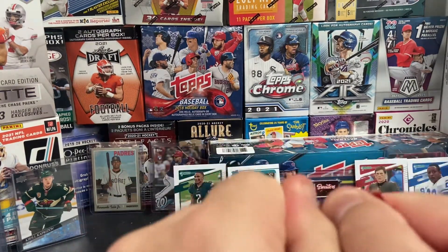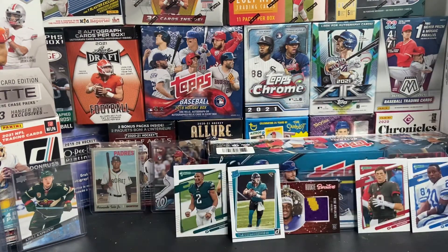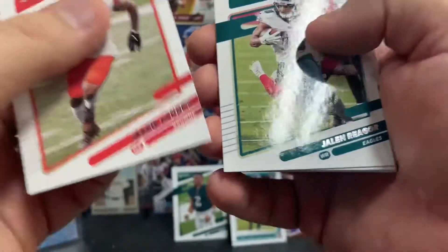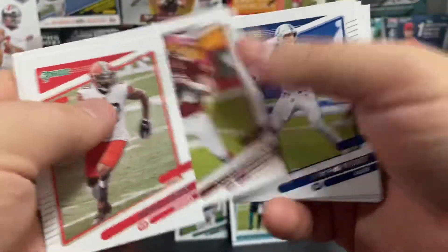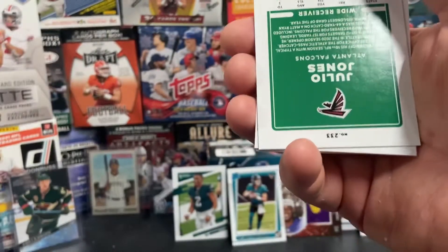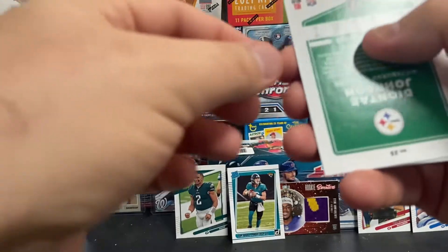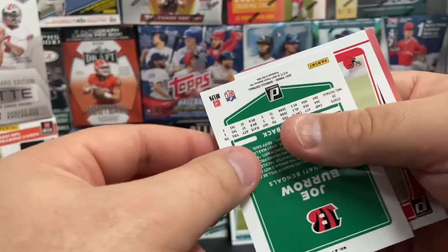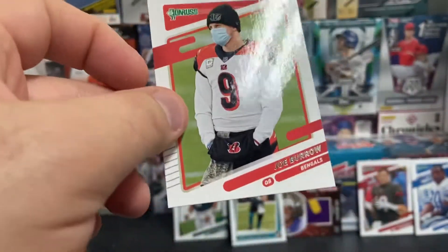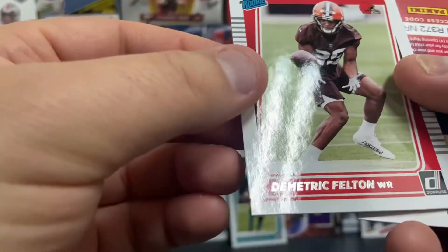This is our last pack, our last chance at a very good hit. What do we get — do we finish it off strong? There's Jarvis Landry, Jalen Reagor, Ryan Fitzpatrick, Carson Wentz, there's a Julio Jones variation, Deontay Johnson, and we've got ourselves a Joe Burrow variation. Our rookie is Dimitric Felton.